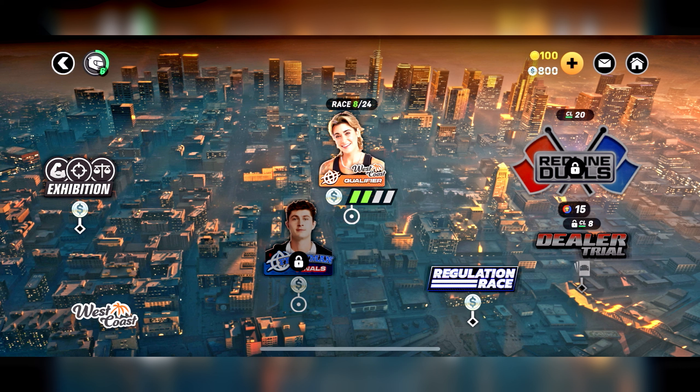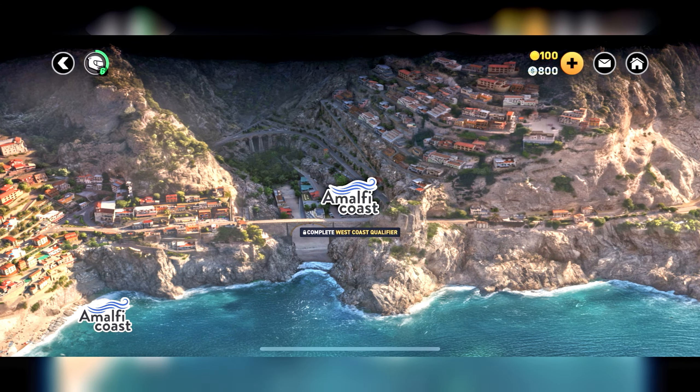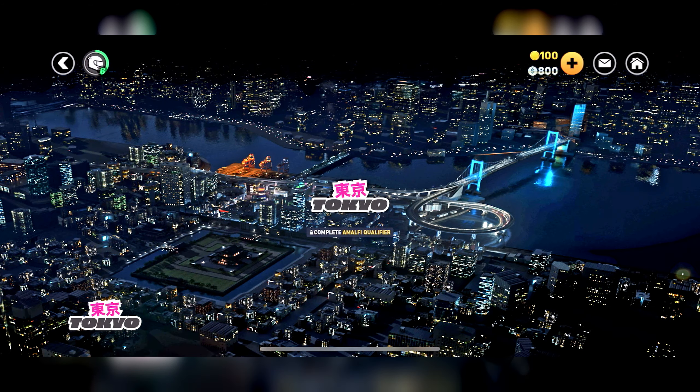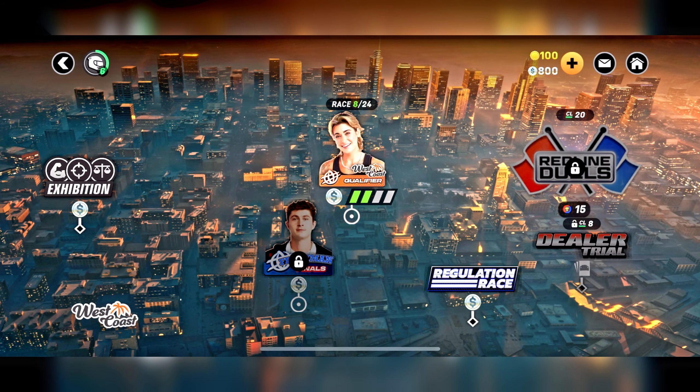We are in the open world where you can go to many places, not just the West Coast where all the gangsters are. We can go to Italy — I think this is Italy, it looks like Italy. We can even go to Tokyo at night. This is insane. And look how smooth it runs — it's not as laggy as the previous game.